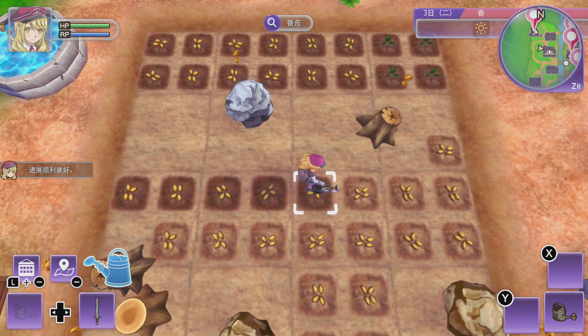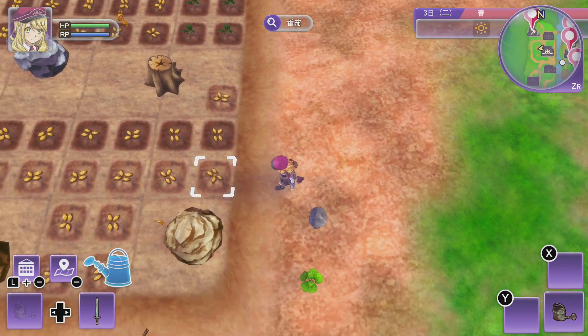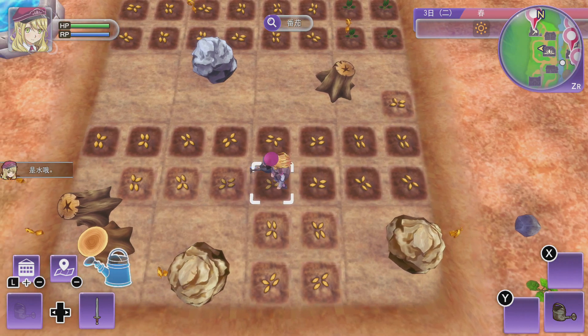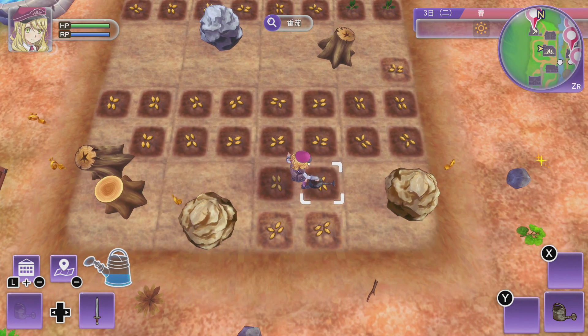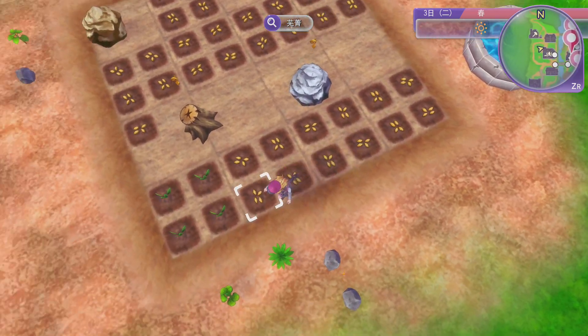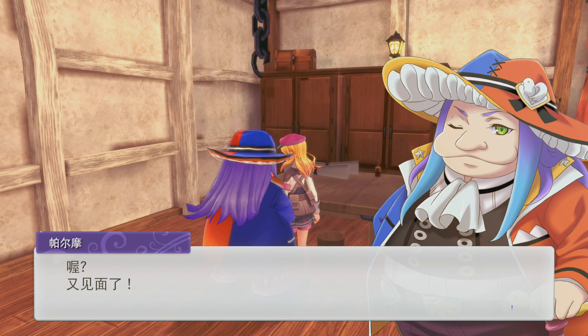Another thing I noticed that's really cool is that we can keep hitting B, and then the character will actually automatically find out the next spot to water the crops, so it's really really helpful! You can see right now I just kept hitting B and the character is moving itself! This is a super convenient ability and I will definitely use it a lot!